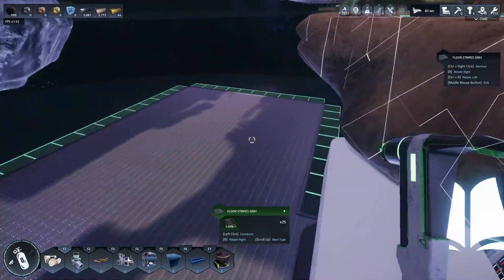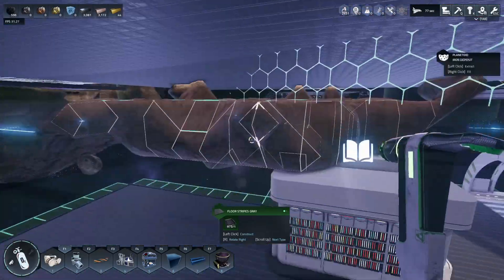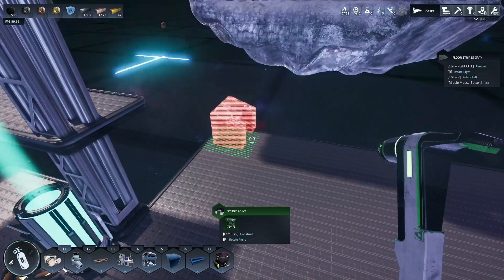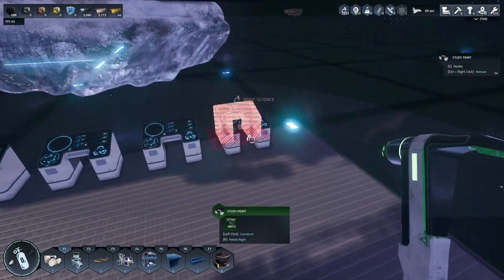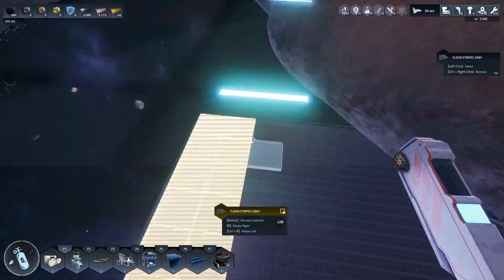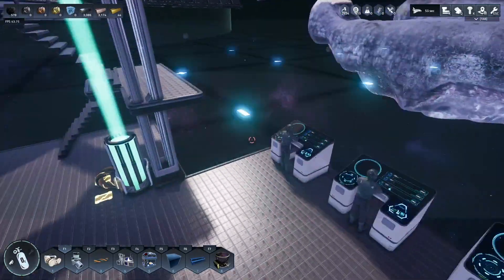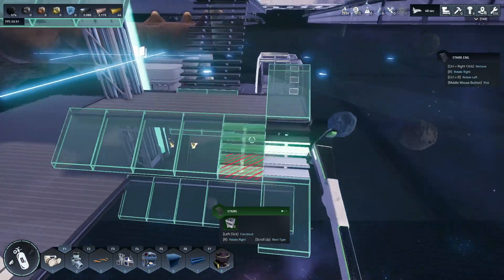We're going to build out a little study point area and give our astronauts some breathing room. They're kind of underneath the station — it's almost appropriate: if you want to join our station, you start down low, board at the lower portion, learn your skill, then after you learn it you can go up the staircase.